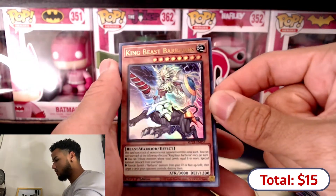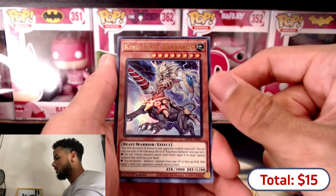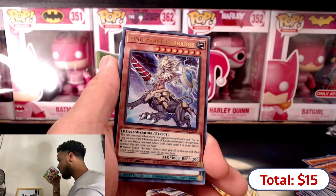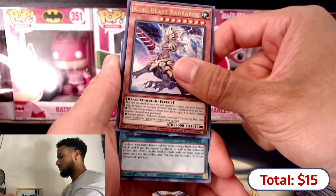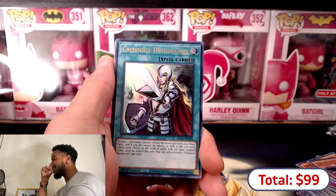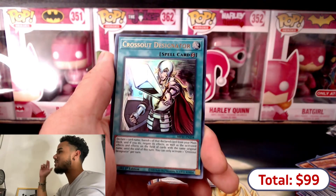King Beast Barbaros - all right that looks pretty dope, kind of reminding me of Gaia the Fierce Knight. Please - oh the last slot - please let it be the card I want! Sip for good luck... please, please! Oh my gosh - we pulled it! The 100 dollar card - I think it's 90 now but oh my gosh! I did not even buy a case - I opened two tin cans before and didn't record this last one but it was decent pulls.